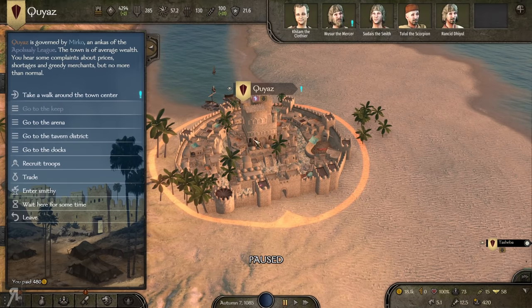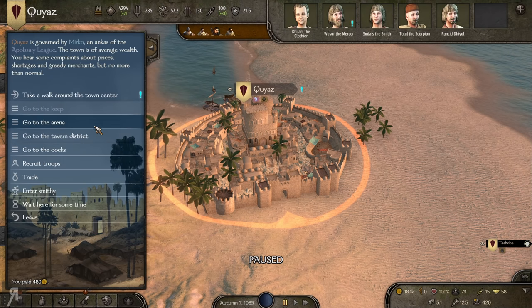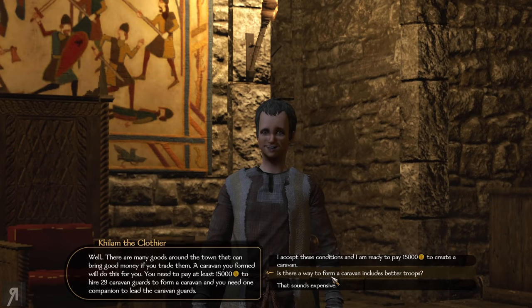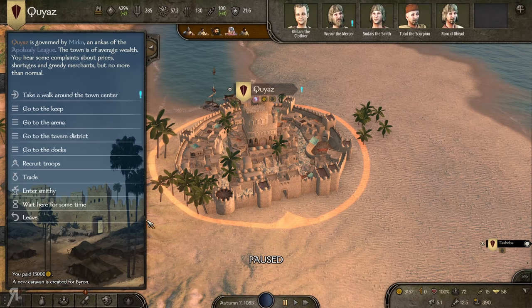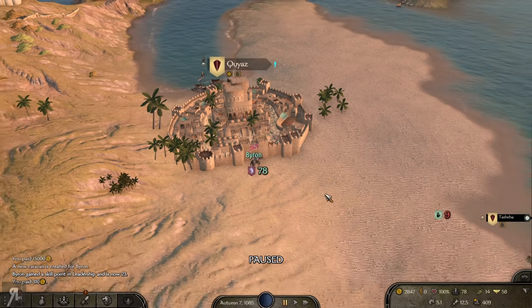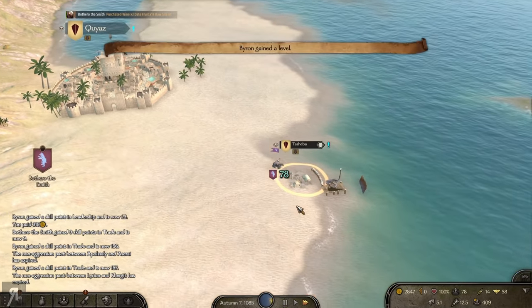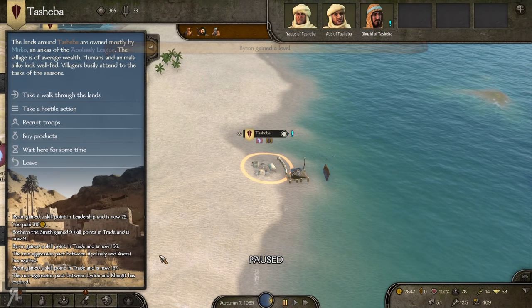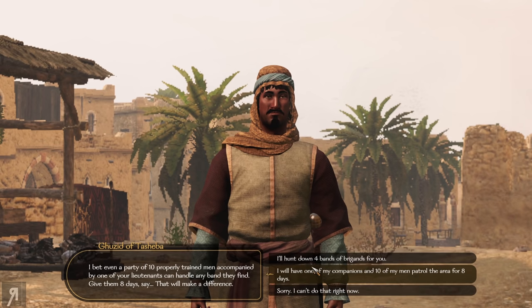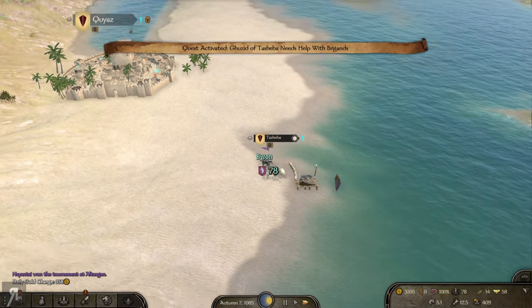Unfortunately this guy is a smith, so I actually don't want to make him into a caravan person, but he does have some pretty decent trade skill as far as I'm aware. So what I'm going to do is speak to this guy and form a caravan and make him do that. Then we're going to be raking in the trade skill — or at least I can hope that we will.